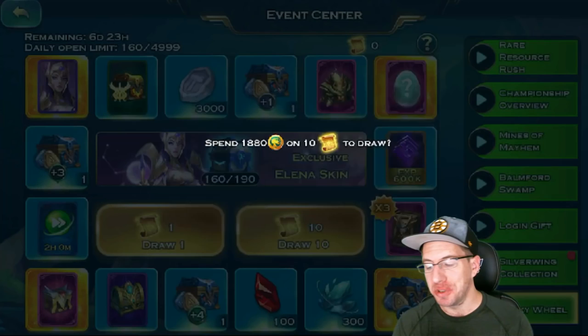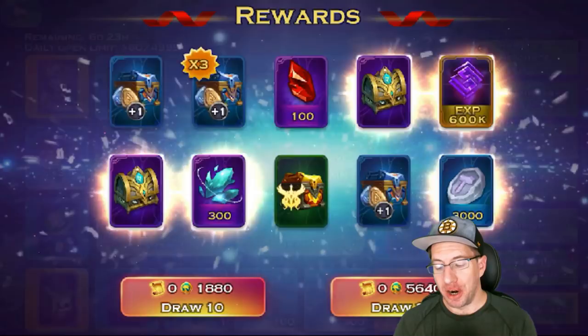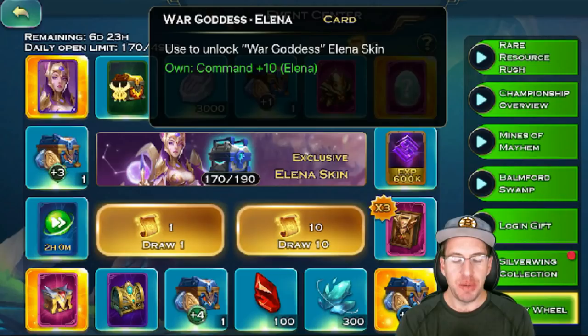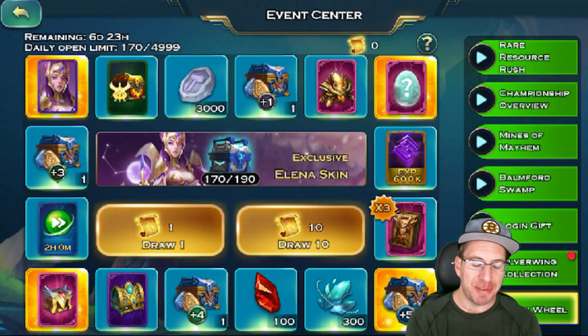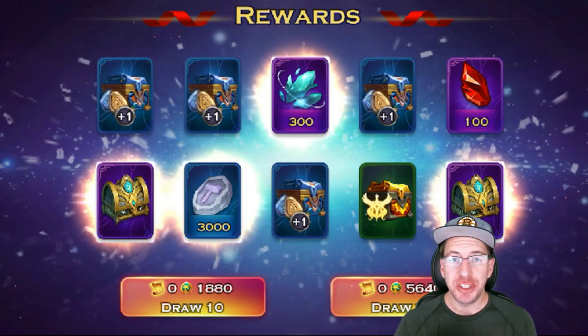We are almost at the end already — this video is going to be so much faster than the ones in the past. We got a bunch more Plus 1 Rune Stones — looks like 5 of them, no complaints. We're near the end, guys. Will we get the War Goddess Elena? Let me know in the comments below if you think we'll get it. We have like 2 more spins. No Elena for this one — we got 3 or 4 more Plus 1 Rune Stones and a 300 Astral Stones.